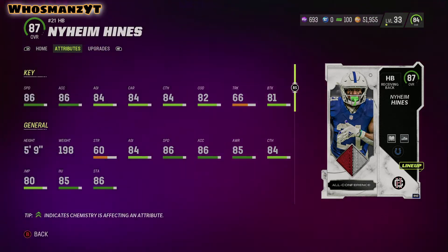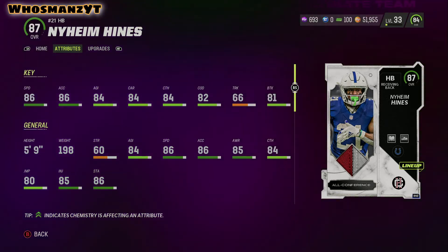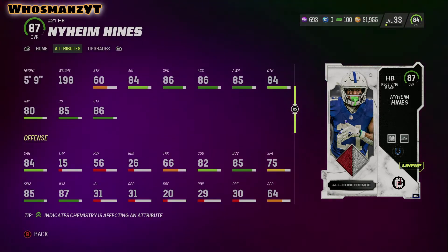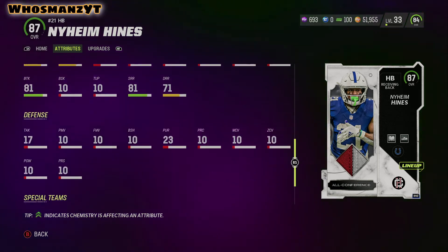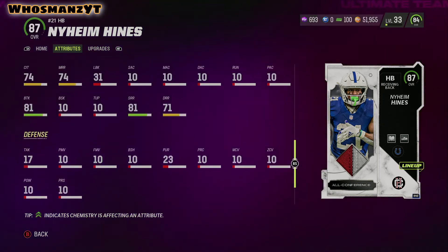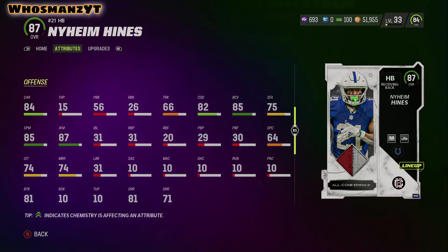He has some pretty dope attributes too: 86 speed, 86 acceleration, 84 catching — which is really, really good. Not the biggest dude, 5'9, 198 pounds, but 74 catching in traffic is amazing, 87 juke is great, and 85 spin move is really good as well.